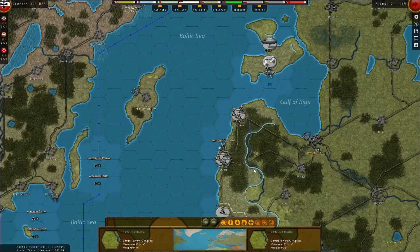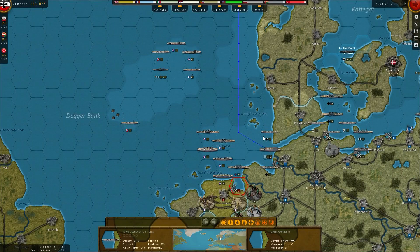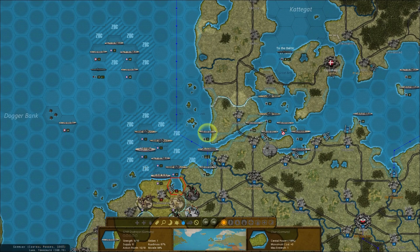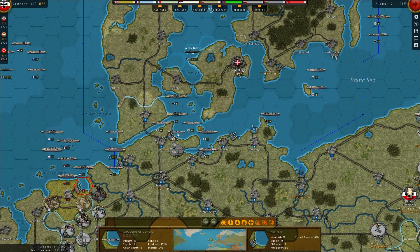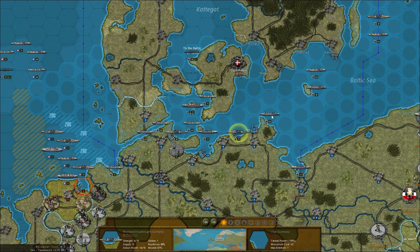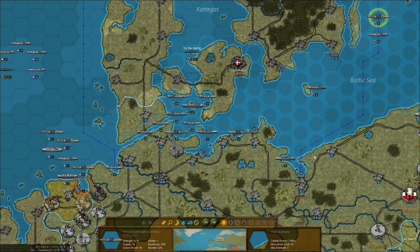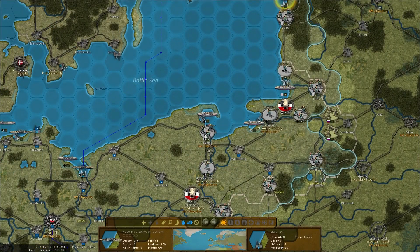Up here we're kind of doing OK. I don't know where their submarine went — it's put a stop to us moving up there. We need to pull these back if we're not going to use them. We need them at full strength if we're going to go in without dreadnoughts. I'm going to pull these destroyers back, put them into port to get fully repaired, and bring the 10-strength guys forward.